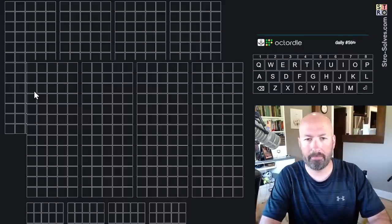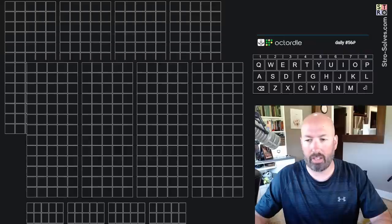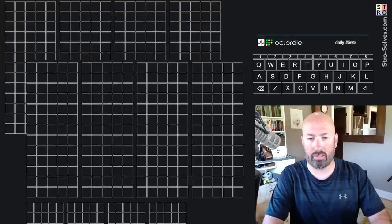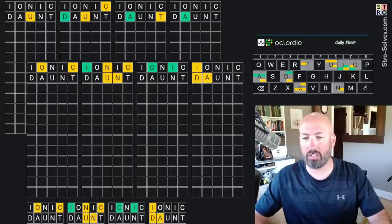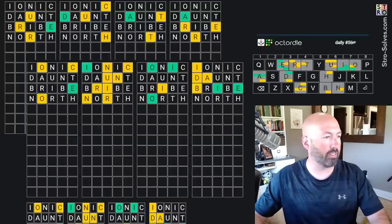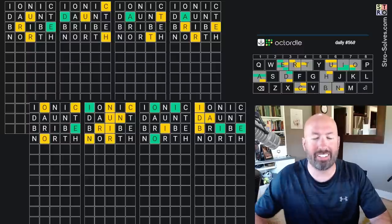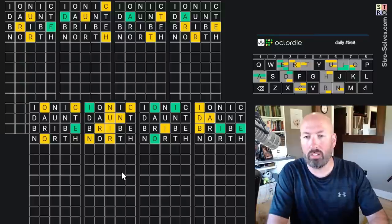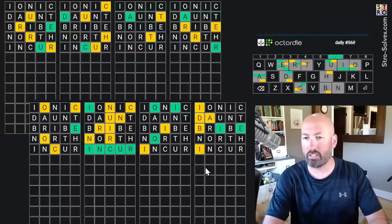The weekly challenge I'll save for later in the week. That is unusual - there are extra words. I don't know if something's going wrong with the site because the second row of words is really weird. I guess we're just going to go for it and see if we can figure out what's going on. Ionic, Daunt - it's just the exact same thing. That's just a weird fluke of the website. So bribe and north - I'll fix things on the screen. It's got all eight words and then all eight words below formatted differently. Okay, this one looks like we've got all of the letters.